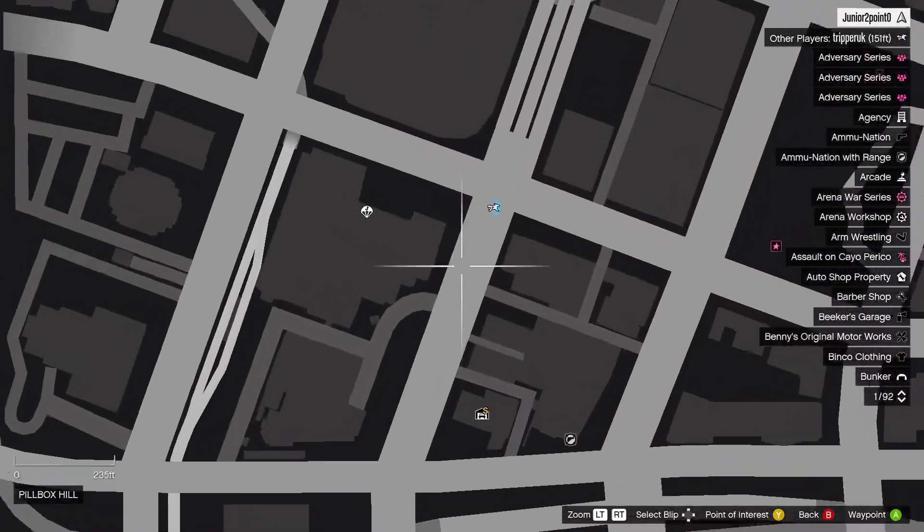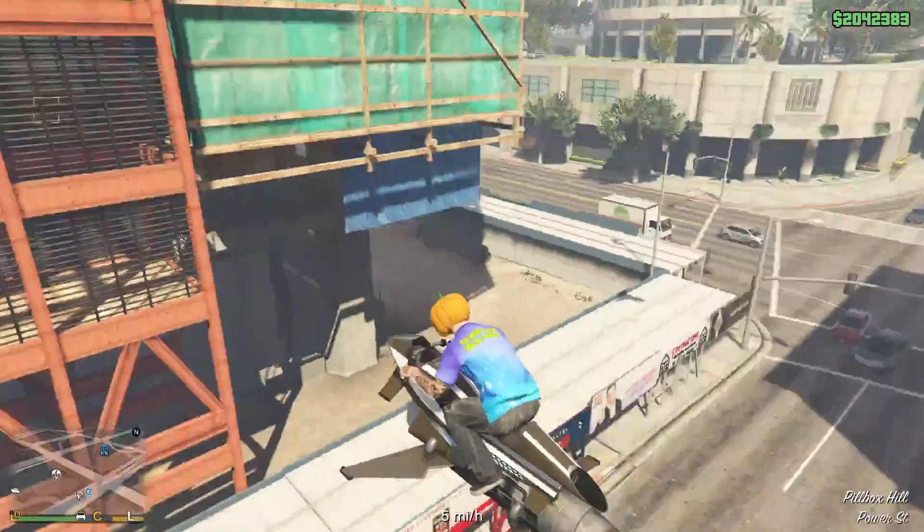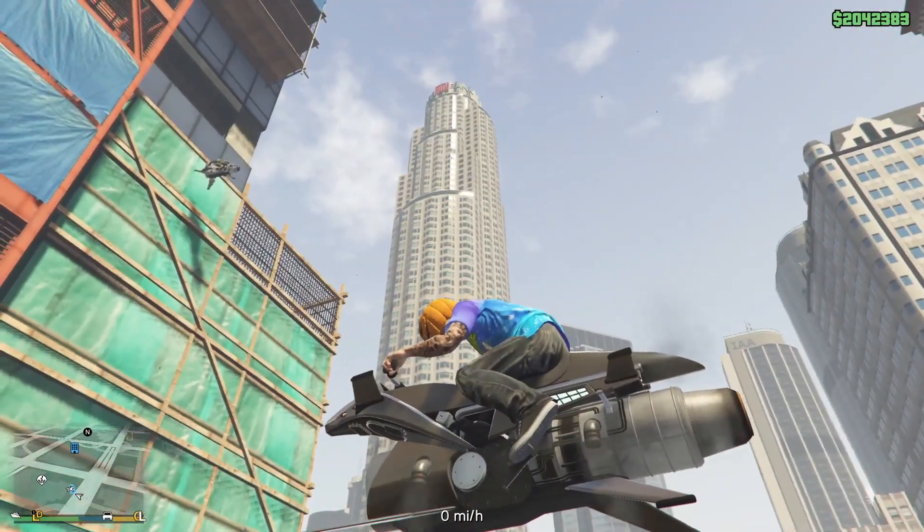This next one is at the construction site and you're going to need an Oppressor. You're going to need to fly into that canvas tarp at the very top.